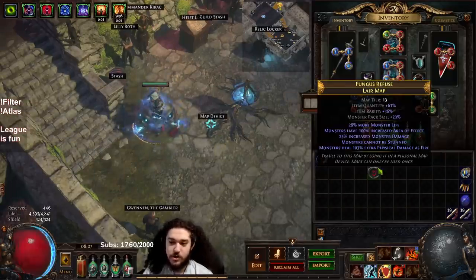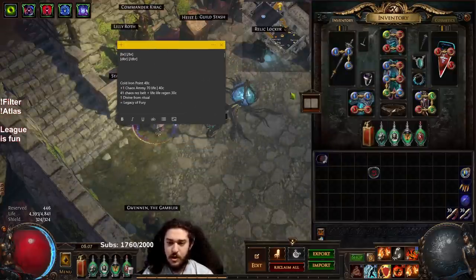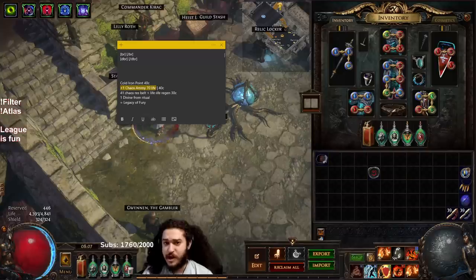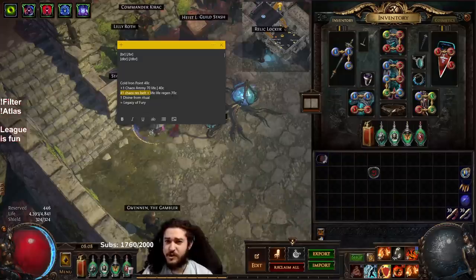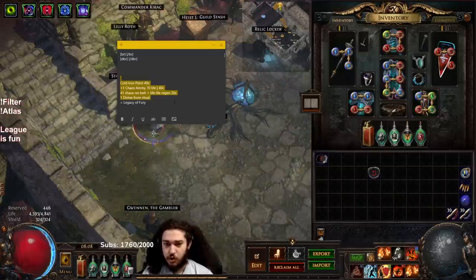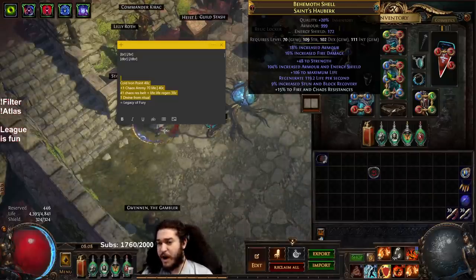Before I jump into this map, I want to tally up some things. I bought Legacy of Fury for a little over two divines yesterday. I found a Cold Iron Point and sold it for 40c. I identified a plus-one amulet with plus-one chaos, 70 life and some resists that sold for 40c. I had an old belt I sold for a Mortal Flesh — it had 41 chaos res, 50 life regen, and 80 life on a leather belt base, so that sold for 30c. I pulled a divine from a ritual. All that together got me my Legacy of Fury, and then with other currency I picked up a six-link for about 60 chaos and self-crafted it.